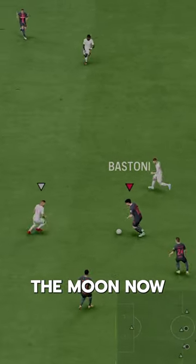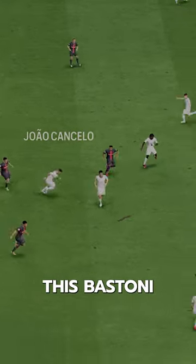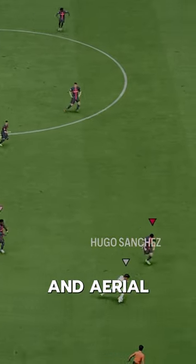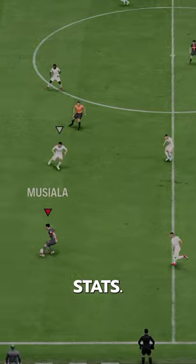Serie A team owners are on the moon now with the Bastoni and Buongiorno duo at center back. This Bastoni has Anticipate Plus, Slide Tackle Plus, Jockey, Block, and Aerial Defensive playstyles, along with almost all 90-plus defensive stats. Pretty nuts.